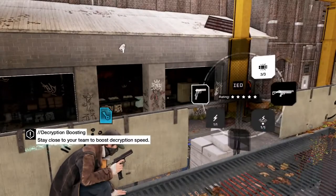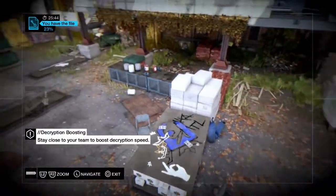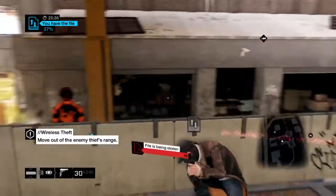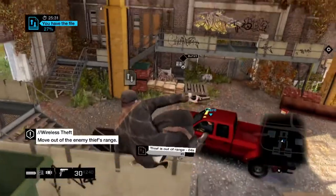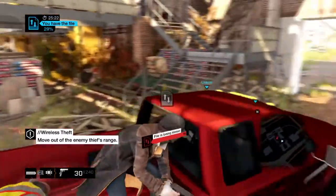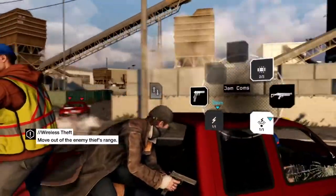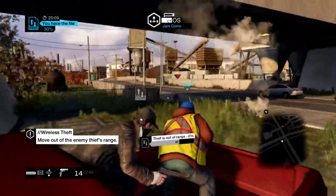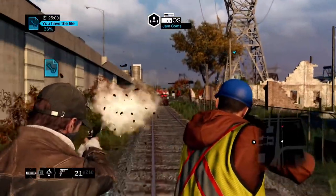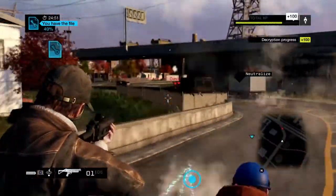We jump ahead a bit. We know the other team is coming back, so we want to lure them into a trap. Now that they're here, we want to keep them out of range so they can't steal the file back from us. The closer you are to your teammates, the faster the decryption goes. So we're going to get moving and keep this away from the other team. The team is starting to lose, so they have to get close to us and get back in range. We don't want that to happen, so once again we're going to use the environment to fight them — like hacking that steam pipe. It blows them right into the wall.